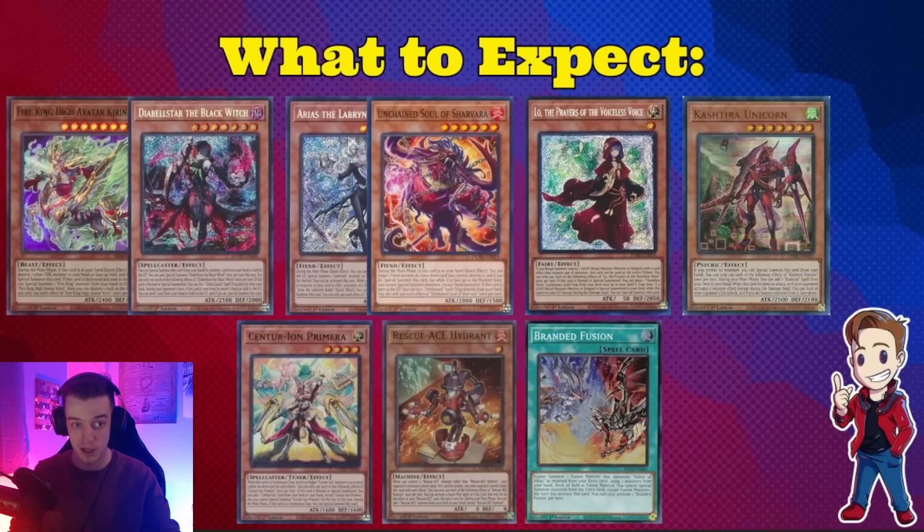One of the most underrated cards this format by and large is Ghost Ogre and Snow Rabbit — that card is absurd. I've talked about it in many situations: hitting the Centurion cards, hitting Sark, hitting Birth, hitting IP, hitting Apollousa. There are so many things you can hit with Ghost Ogre, and even if you're just running two in the sideboard, I still think that's really impactful.